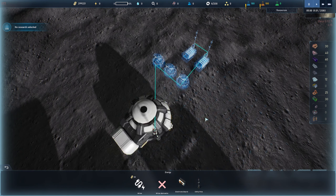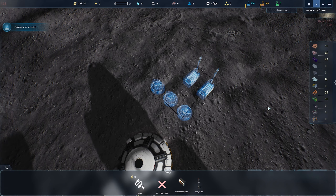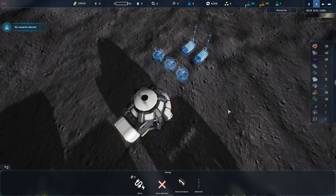This way I have a little bit of power. I can store this power in the batteries if I have an excess during the day, and that way during the night I'm going to have a bit of excess power to keep the base running. It's very important that you have batteries because the nights on the moon tend to take a while, so be sure to be ready for that.